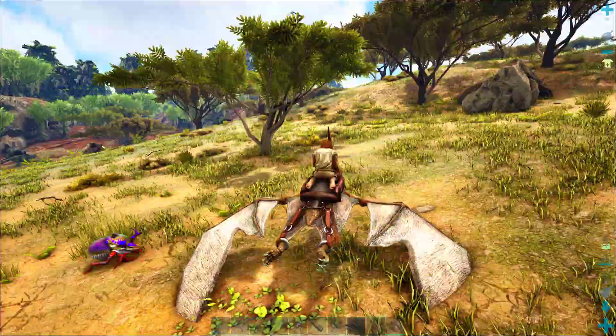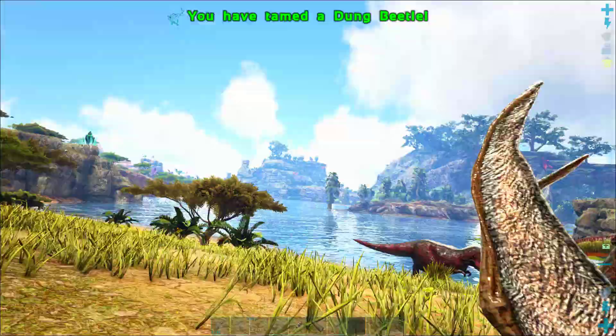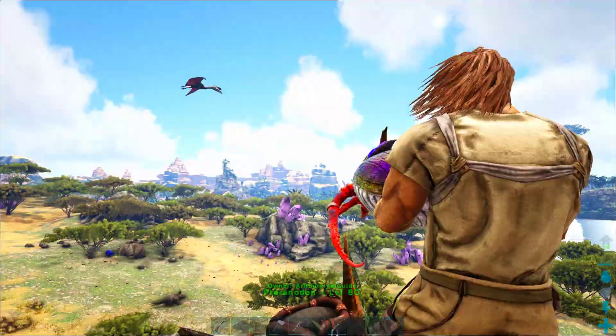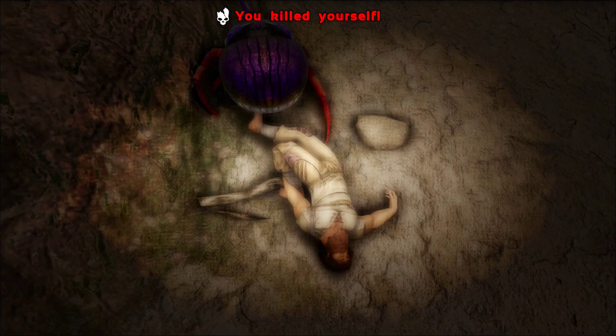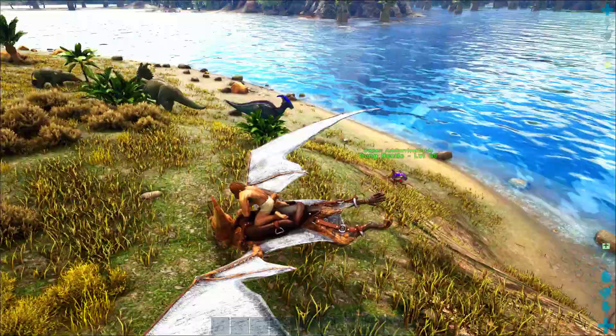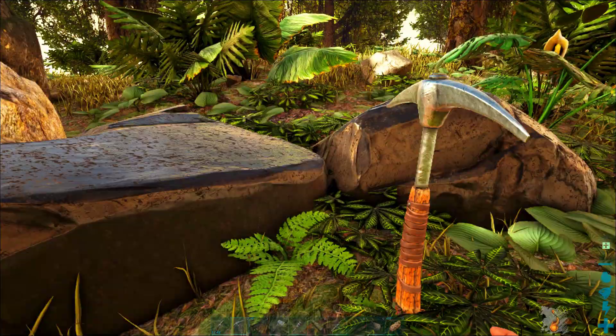Welcome back to the next episode of our Let's Play Crystal Isles Live series. In the last episode, we risked our lives several times to tame these dung beetles and eventually died of stupidity after a bunch of miraculous saves. Today we're going to start by doing a rescue mission and see if we can get our pteranodon, dung beetle, and all of our stuff back, because there is definitely a tyrannosaur less than a block away from our pteranodon.